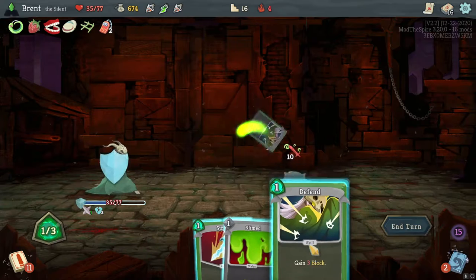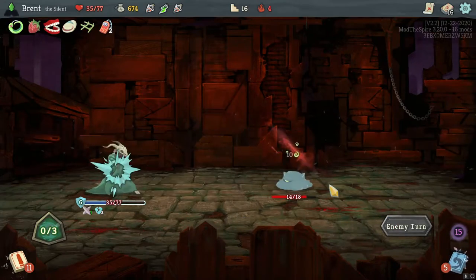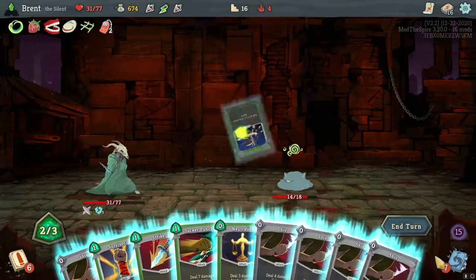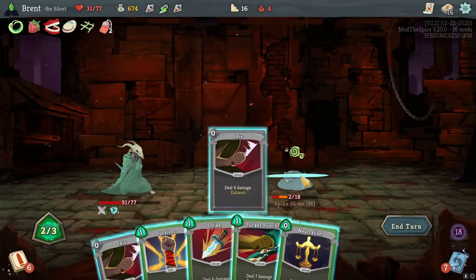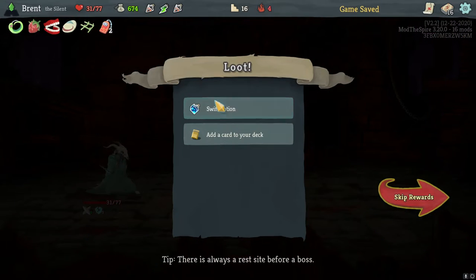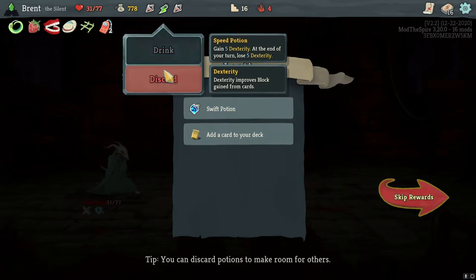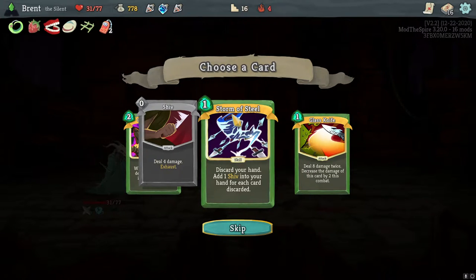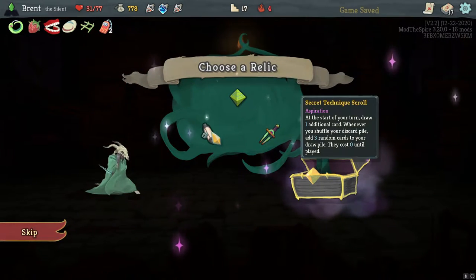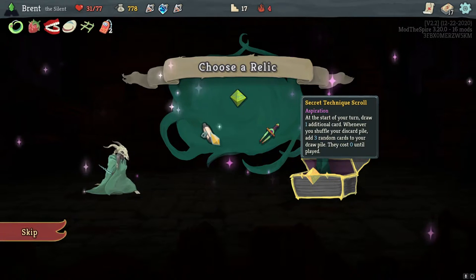Give this one — double defend. That was not enough, I did not realize we were frail. I don't know if that cost us a perfected. I think that's better than the storm of steel. That is kind of what we're going for — is the ship deck I was wanting. I want to discover: whenever you shuffle your discard cards to your draw pile at the start of your turn, draw one additional card.